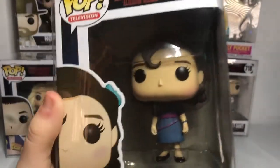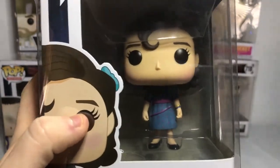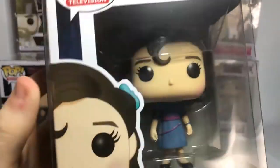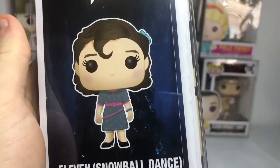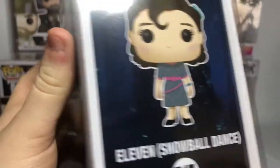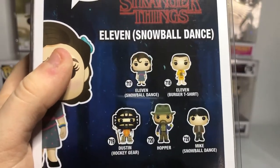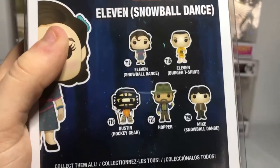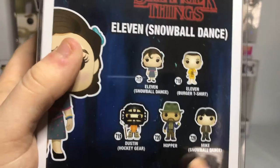Next one — Eleven Snowball Dance. An awesome one we found. She looks so beautiful in that dress, and that hair looks so awesome. The ones you can get in the set are Eleven Snowball Dance, Eleven Burger T-Shirt, Dustin Hockey Gear, Hopper from season 2 I believe, and Mike Snowball Dance. I would have loved to have Mike from Snowball Dance or Dustin with Hockey Gear.